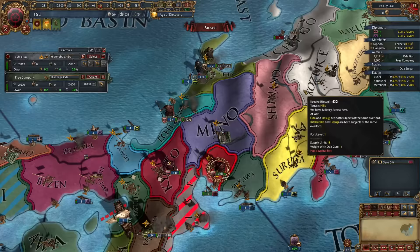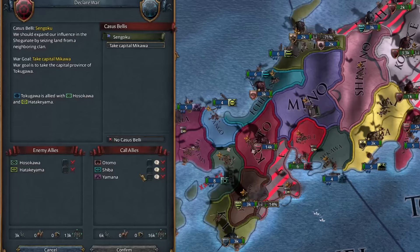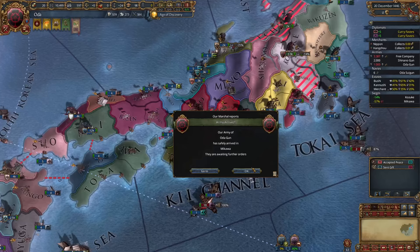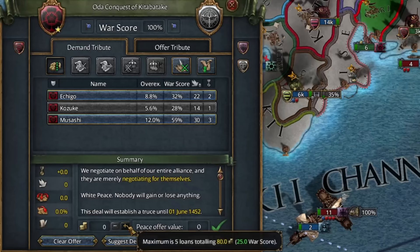Now all that's left is to siege their lands down. While waiting, it's always a good idea to plan the next conquest. Tsutsumi will soon be our neighbor, giving us an easy CB, and they have no allies. Hatakeyama has a strong alliance block, but Tokugawa has two allies not willing to join in their defense. I prefer to reposition our troops before declaring, but if we wait, there's a risk their allies will join. We cancel the Kuri favors and declare immediately.